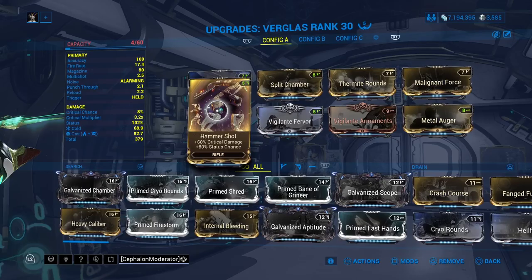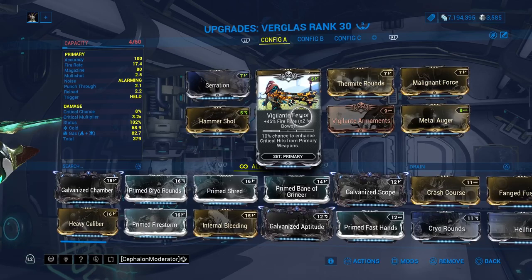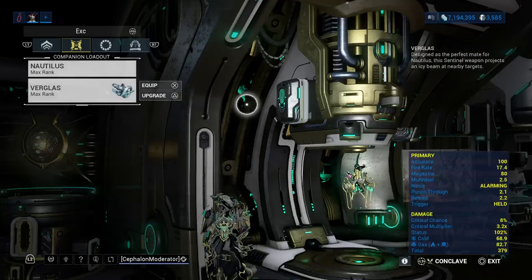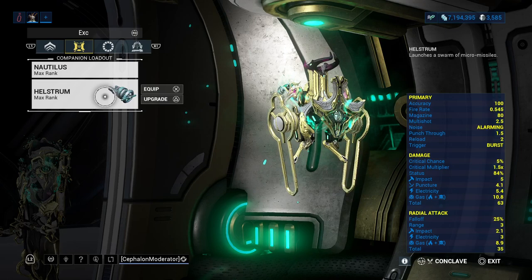The Verglass is the main damage-dealing companion weapon, but unfortunately it's the single most expensive riven in this category. People know about this gun and this riven, so getting one you're lucky to find for under a thousand plat — people are very protective of theirs.